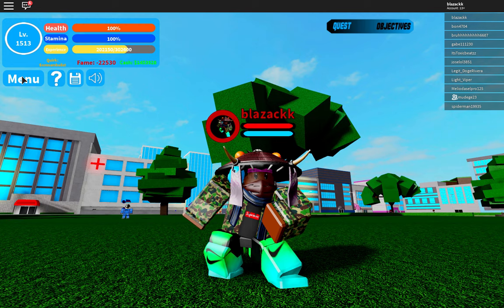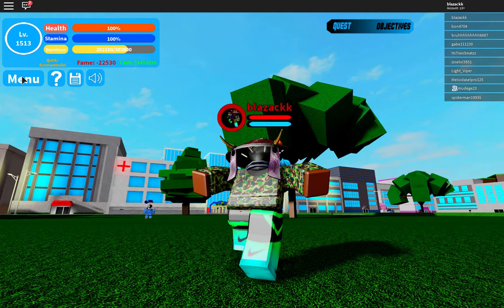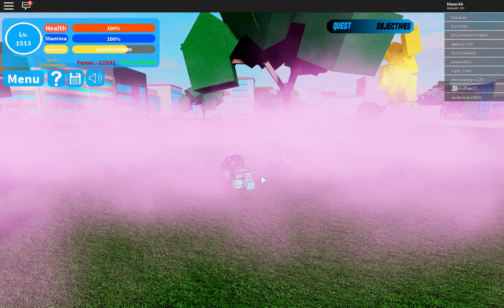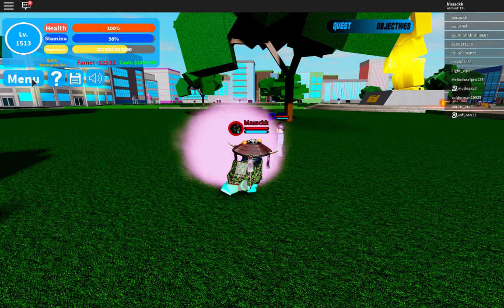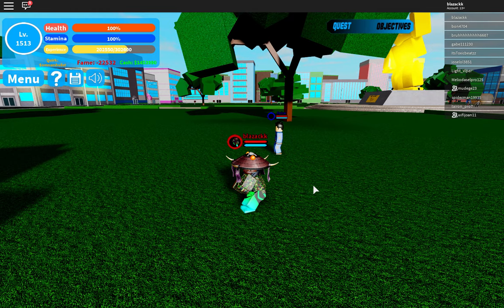The next move is X, which is Gas Spread. It spreads pink gas in a large area, dealing medium damage and making players inside its radius fall asleep. Let's use X — boom! It might be going slow since I turned on full quality so you can see how it looks. The next move is C, which is Gas Spray — and that's how it looks.